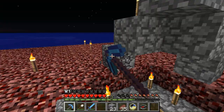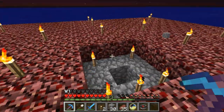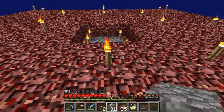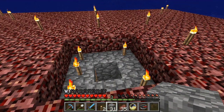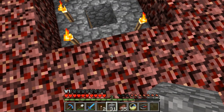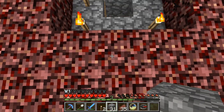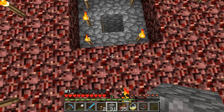We need a space where we can have two double chests and a hopper. For the tunnel down, I'm gonna have the first five block heights made of cobblestone, with the rest made out of netherrack. So we're gonna do it like this.